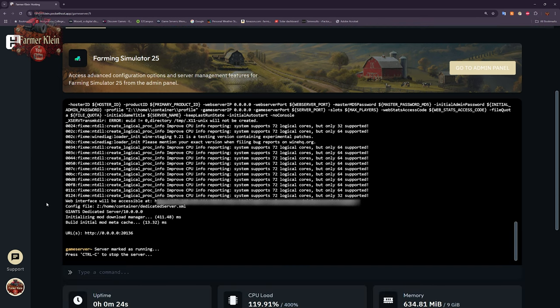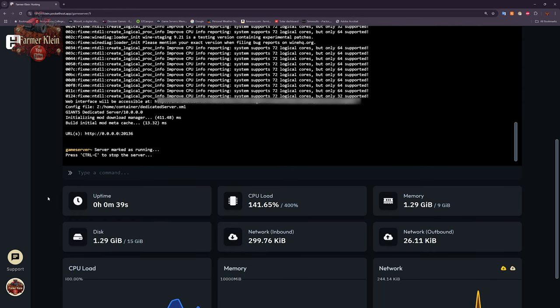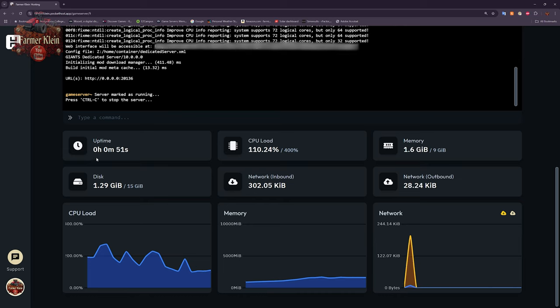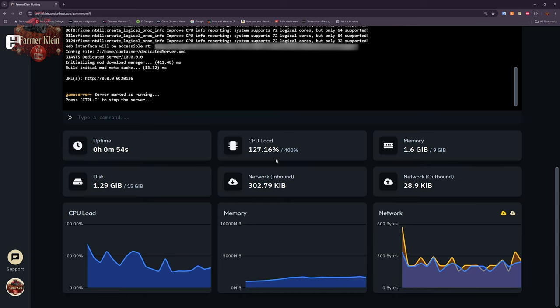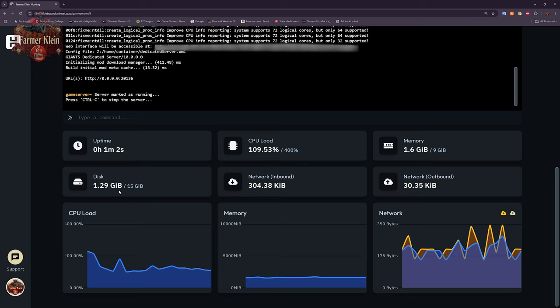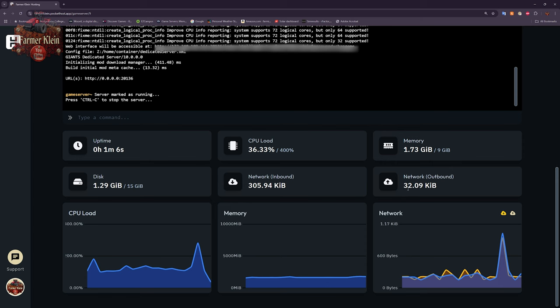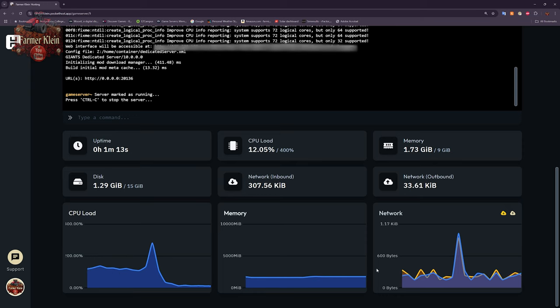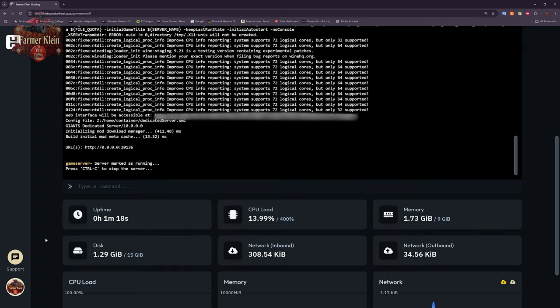Those of you who have seen my dedicated server video will recognize this console — it's the same one that spawns when you launch the dedicated server application on your own system. From here we can type various commands. We can see information about uptime, overall server load, memory usage, storage space being used for mod space, and network connectivity in and outbound, along with some nice charts for CPU load, memory load, and network traffic.